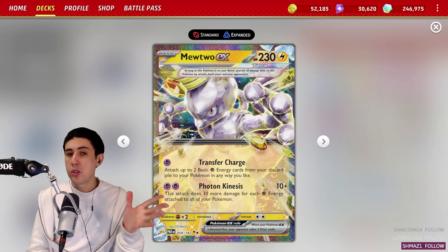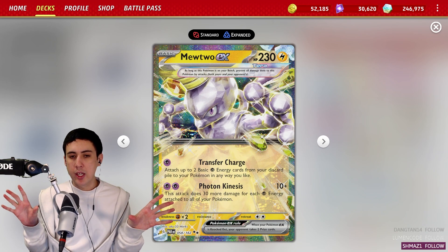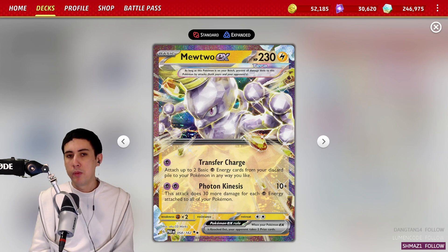For two Psychic Energies, it says 10 plus — does 30 more for each Psychic Energy attached to all of your Pokémon. If you think to another Pokémon in standard format at the moment, Shadow Rider Calyrex — very similar. Same idea: flood the board with Psychic Energy, do lots of damage with Mewtwo.